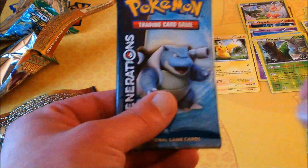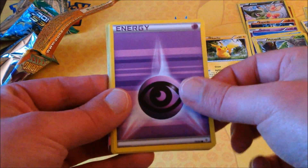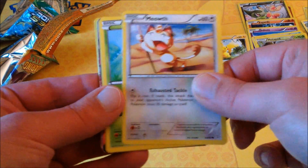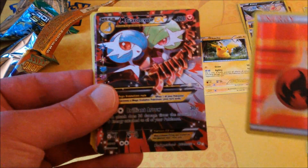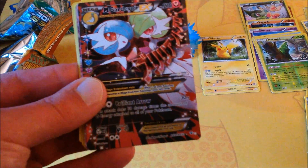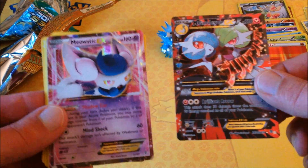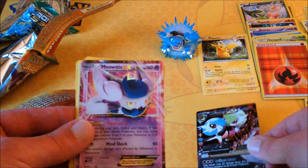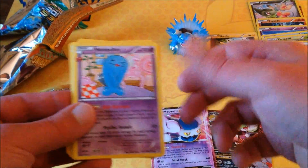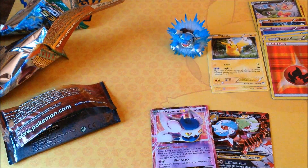Last pack — let's see if we can round things off with something awesome. We get Caterpie, a Psychic Energy, Meowth, Tangela, and a Fire Energy as our reverse. We have a Mega Gardevoir EX — I think this might be a full art. We do have a Mega Gardevoir EX, not sure if it's a full art or not, but it's a very cool pull. And a Meowstic EX — so back-to-back EX cards! Very nice, very cool way to end this opening. Definitely need to sleeve those guys up. We also get a Wobbuffet, Graveler, Pokeball, and a Caterpie to round things out.